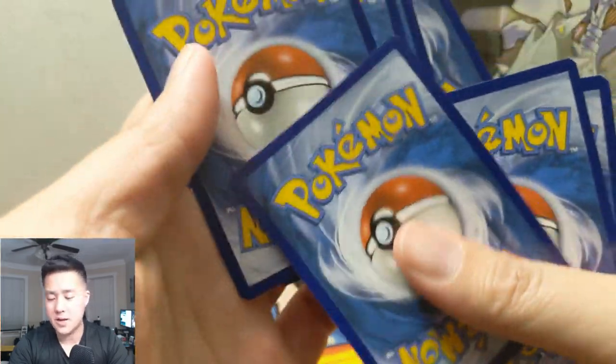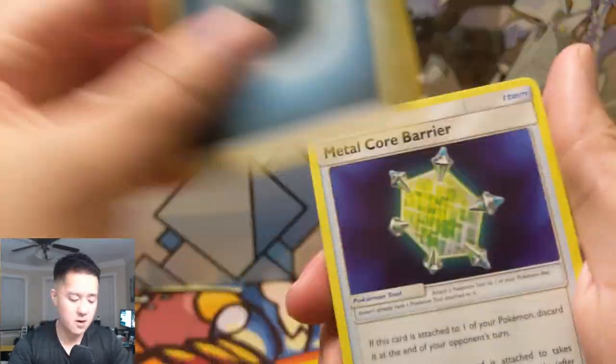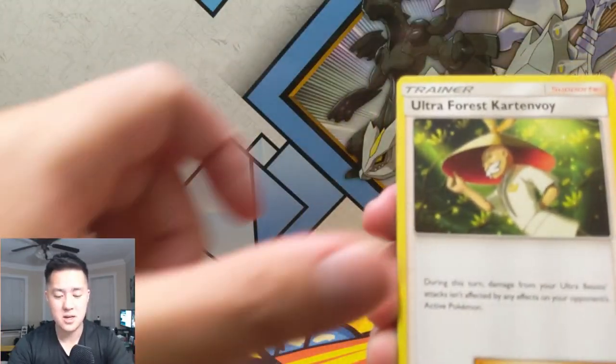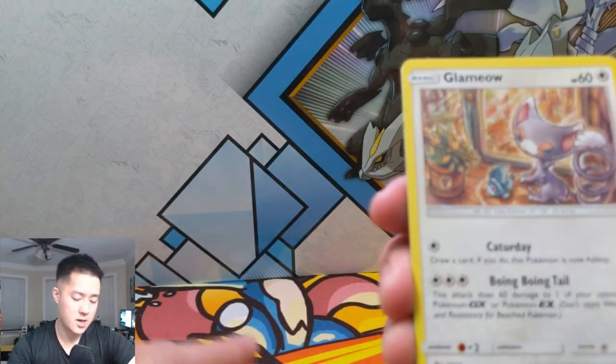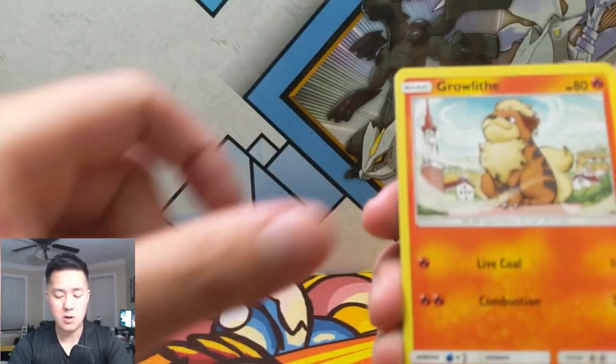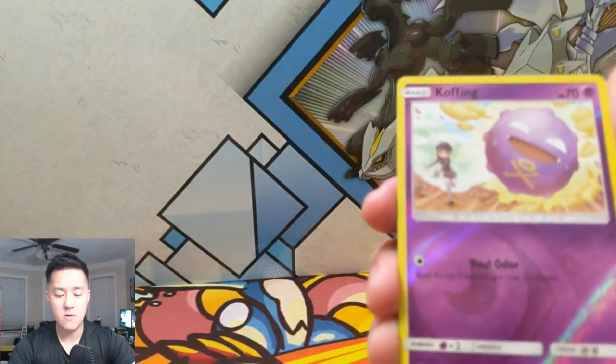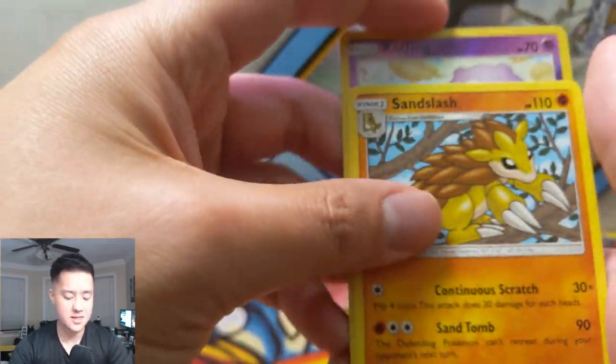All right, we're getting close to the end of our opening, still looking for some more hits. Tentacruel, Misdreavus, Ultra Force, Cartonvoi, Glameow, Growlithe, Gastly, a Togepi, a reverse Koffing — and then a Sandslash. Not much to get excited about that pack.